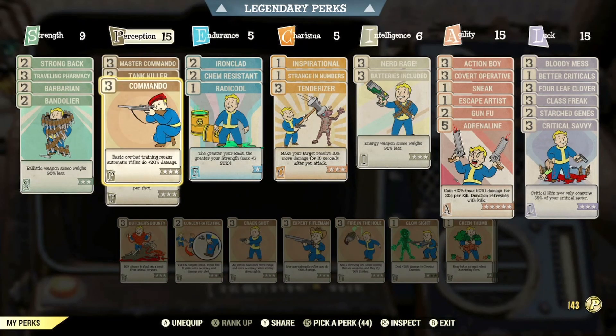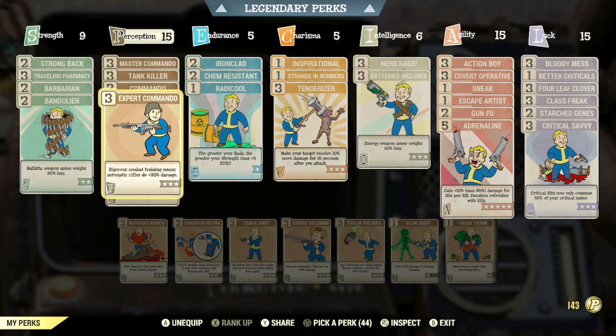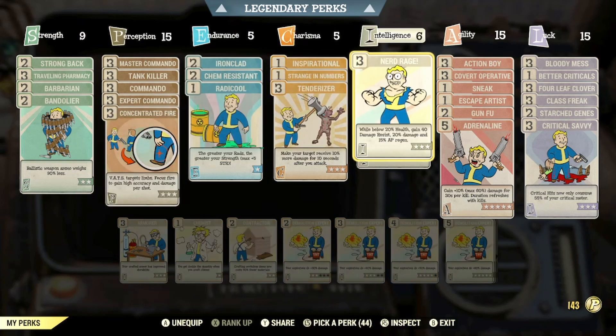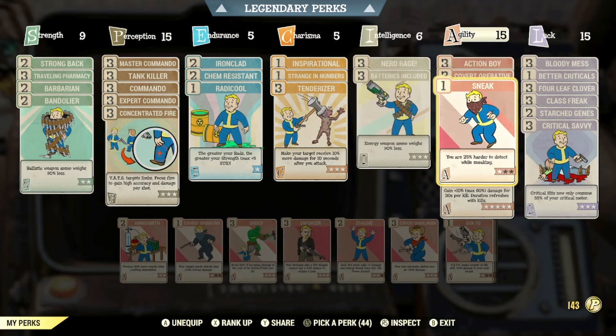I have the standard perk cards for any commando build: Master Commando, Commando, Expert Commando, then Tank Killer. I also have Concentrated Fire, so I can focus on limbs while in VATS and gain high accuracy and damage. For any Bloodied build, Nerd Rage is a must — well below 20% health, you gain 40 extra damage resistance, 20% damage, and 15% AP regen. In agility, I've got all the standard sneak and AP regen perk cards.